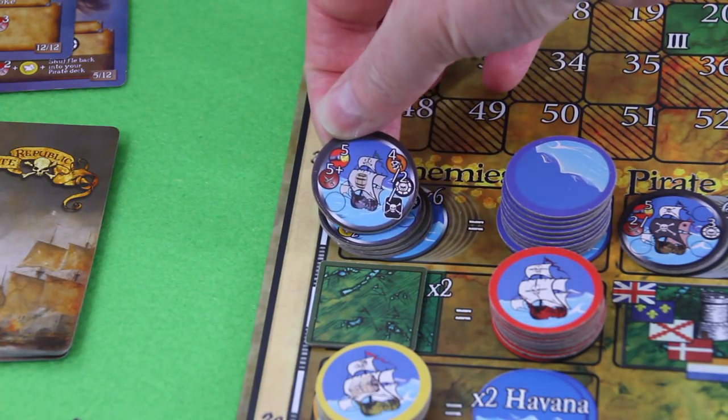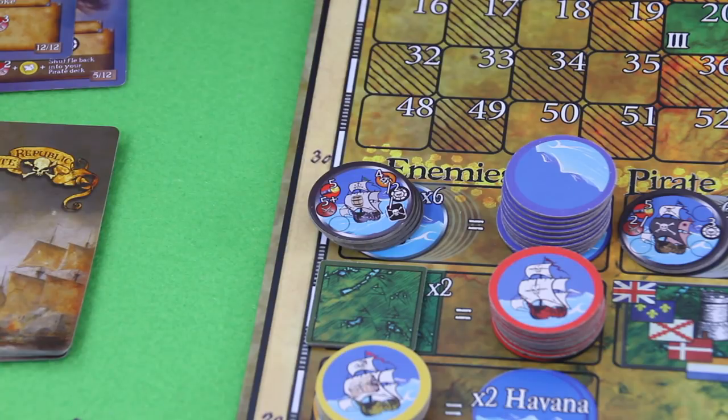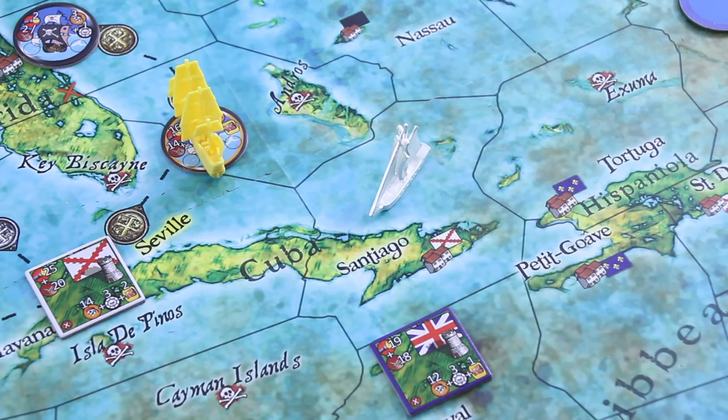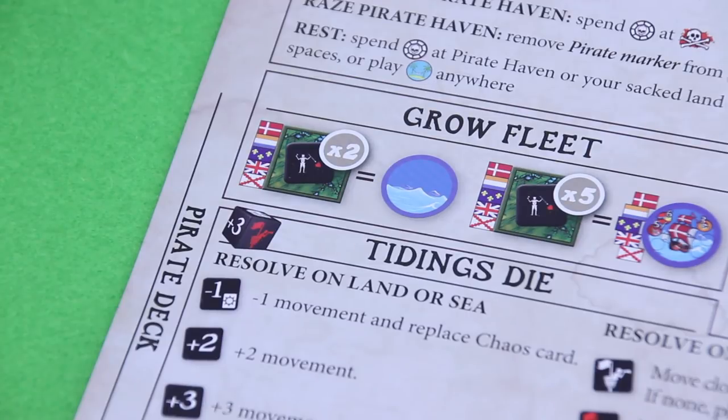Let's place the merchant token on our enemy stack — two more and we'd spawn a new naval ship. I still have three movement points, so I'll spend one to scout Santiago. Let's draw a token — that's something very very good. It's definitely an easy village to be honest, four-four or three. The rewards are not great, but I could place my second token, and placing my second token would allow me to grow my fleet — I'd be allowed to draw a ship token to use during combat.